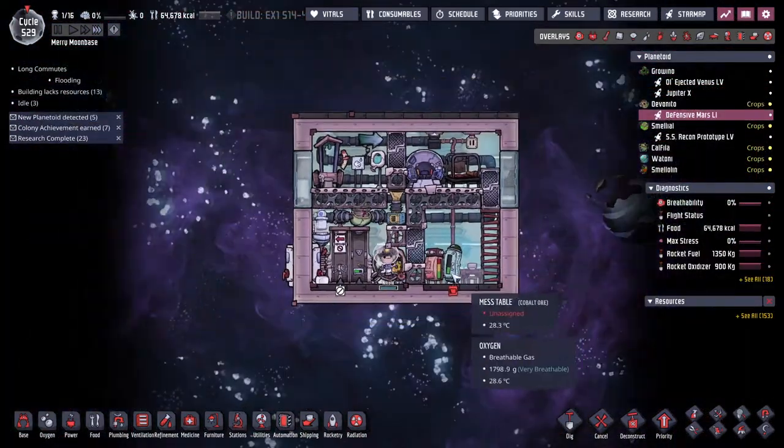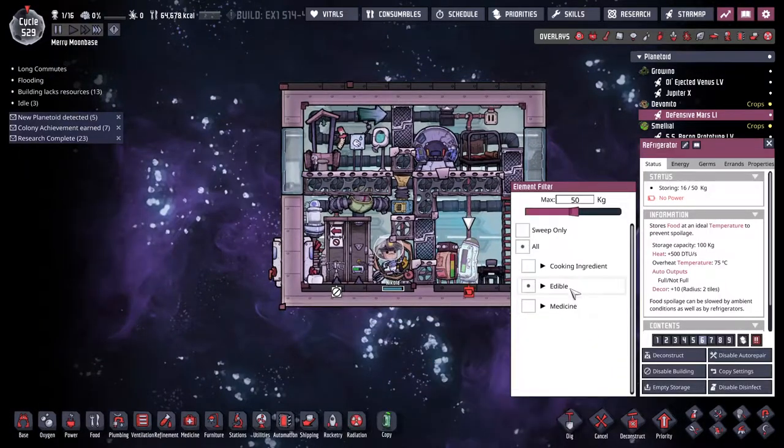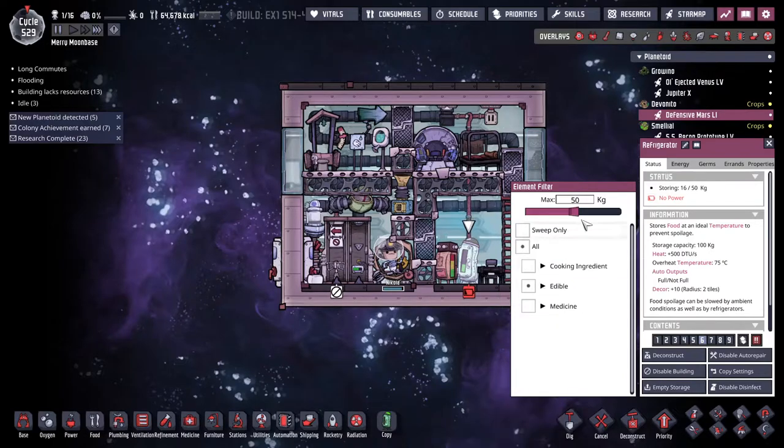This rocket is now done. We've got it built. We've got 64,000 gallons in food. That's fine.